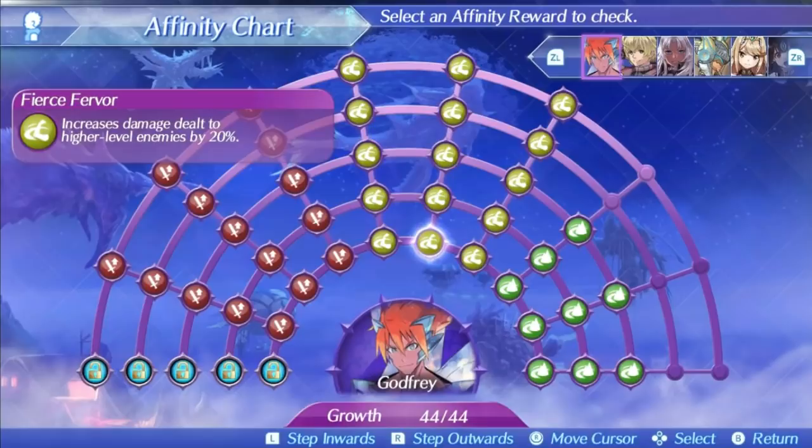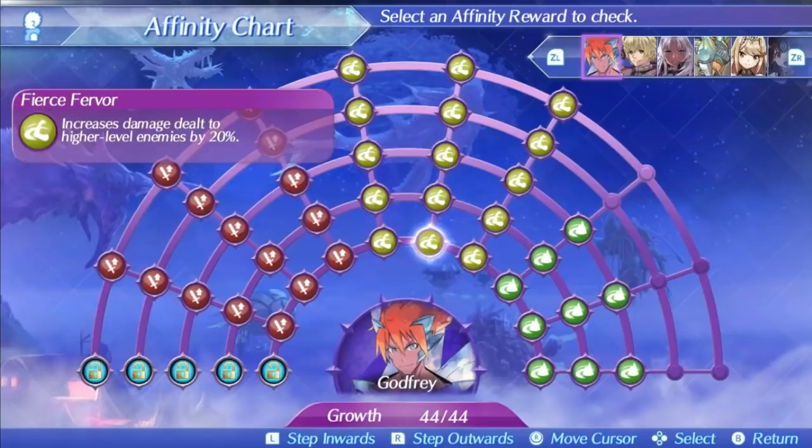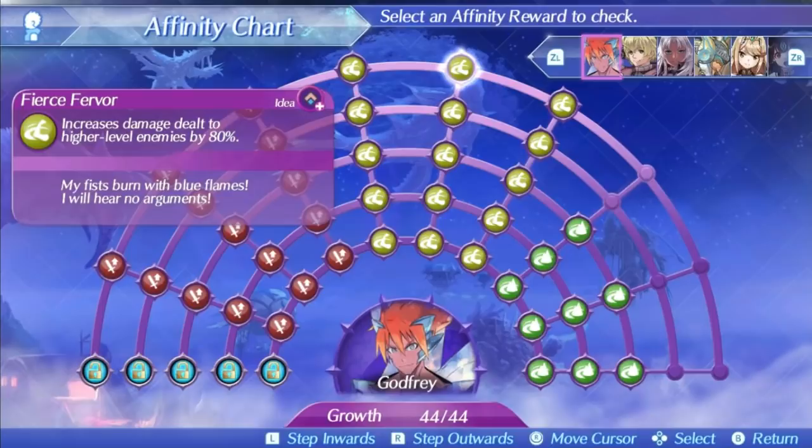Godfrey's second skill is Fierce Fervor. This increases his damage to higher level enemies by 20% at level 1, rising up to 80% at level 5. 80% is one of the highest additive damage skills any tank class blade has and can make Godfrey one of the strongest shield hammers. But honestly, who's really surprised? We knew Godfrey was good. 80% damage is definitely a pretty nice damage increase and cannot be undervalued — that's nearly double damage with just a skill, as long as you're fighting higher level enemies, which a lot of enemies in this game tend to be in post game.